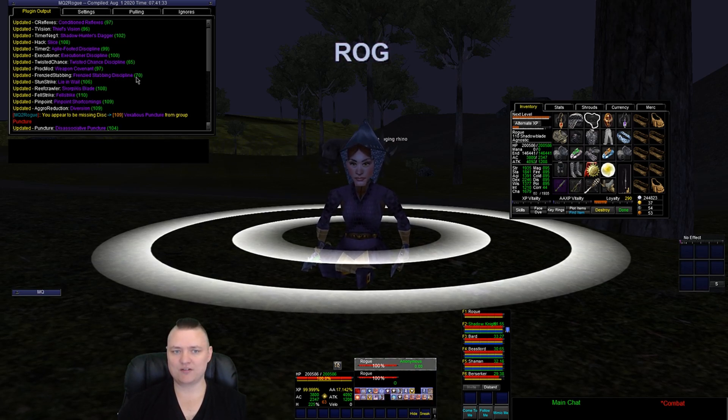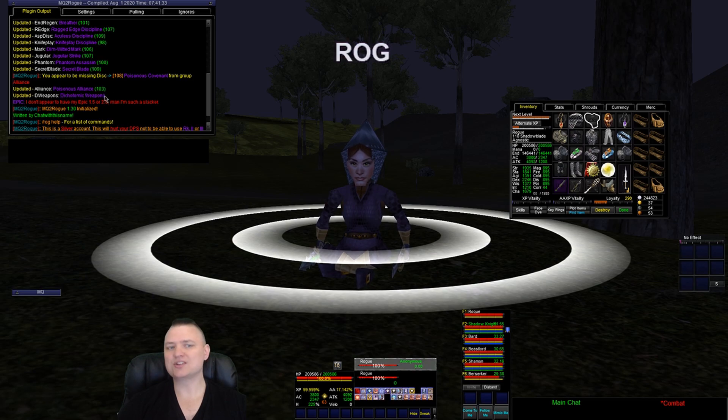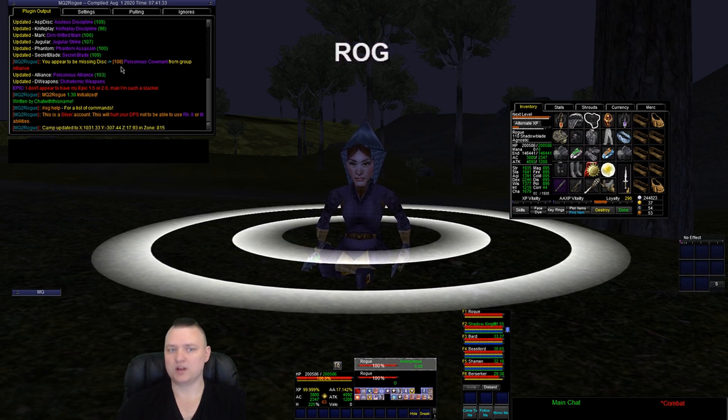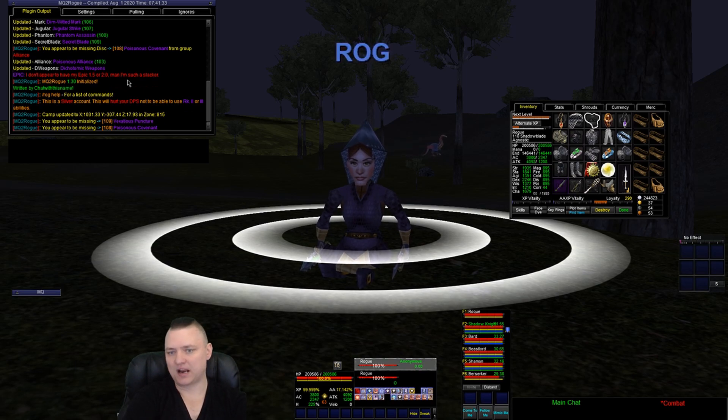So we can see what ranks we have. With this guy I only have rank ones, I don't have any rank twos, and I'm missing a few abilities — missing Vexation's Puncture from group puncture, and I'm missing Poisonous Covenant from my alliance group. I still have the 103 one. This is because Poisonous Covenant is the TBL alliance and this toon is free to play, so it's only up to RoS. Even though we're 110, I can't buy that ability without that expansion. As with all the other chubbydie class plugins, if I did /rogue missing it would spit out what I'm missing.